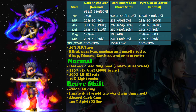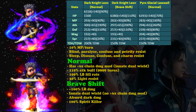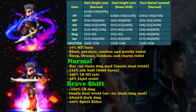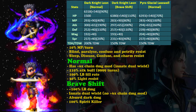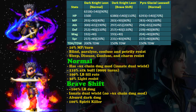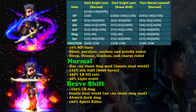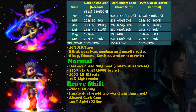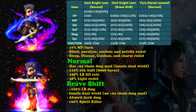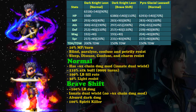His normal version is really nice - he gets 200% true dual wield, which is very high, so you don't need to worry about true dual wield once you gear him. The only benefit for his brave shift form is the 100% spirit killer and the ability to absorb dark elemental attacks. For damage, I think the normal form is better.